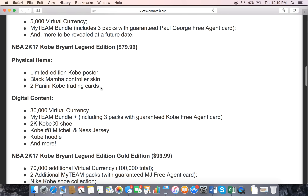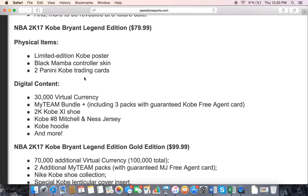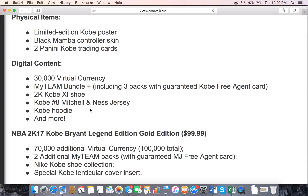Then we got the Kobe Bryant Legend Edition, which is $80. You get a couple physical items, which is cool — a limited edition Kobe Bryant poster, a controller skin which is kind of bomb, and two Panini cards, probably just regular Kobe Bryant basketball cards. And then in addition to that, you actually get 30,000 VC, which is a pretty good boost. You get a MyTeam bundle in three packs including a Kobe Bryant free agent card, which is pretty cool. You get some shoes, some jerseys, and a hoodie for MyCareer maybe — something like that.